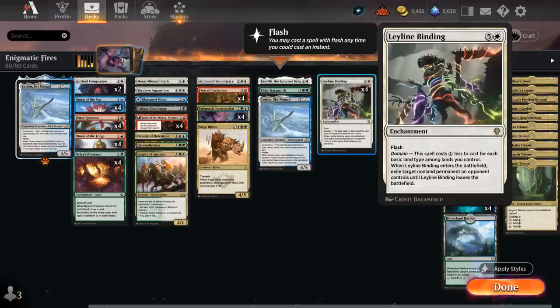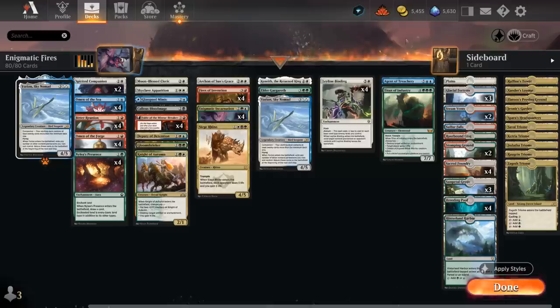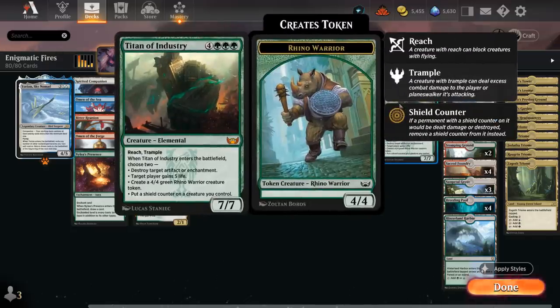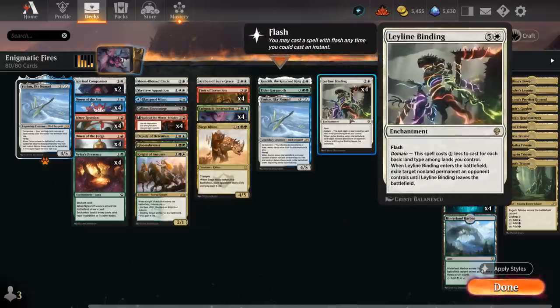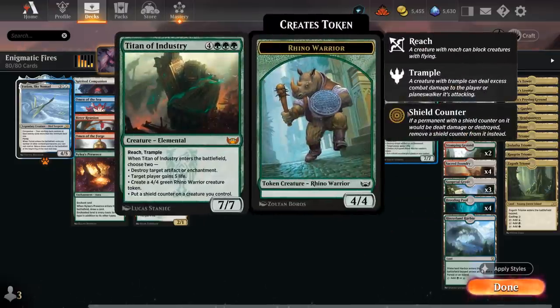Regardless of how cheaply Binding is cast, it still counts as a 6-mana enchantment when we sacrifice it with Enigmatic Incarnation, which means we can potentially get a 7-drop like Agent of Treachery to steal an opposing permanent, or Titan of Industry to make a Rhino, gain some life, or destroy an artifact or enchantment — and we can later flicker them with Yorion. This can happen as early as turn 4 since we can cast a 1 or 2-mana Binding early, then on turn 4 play Incarnation, get our 7-drop, and that's sometimes too much for the opponent to handle.